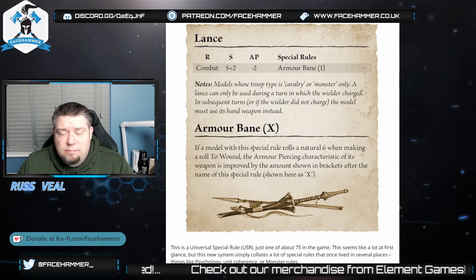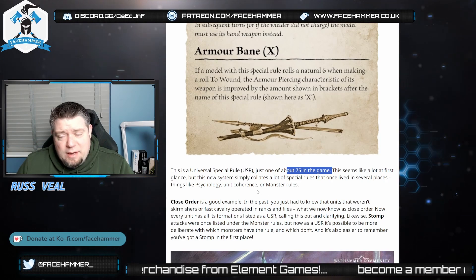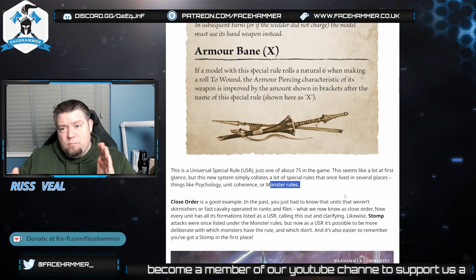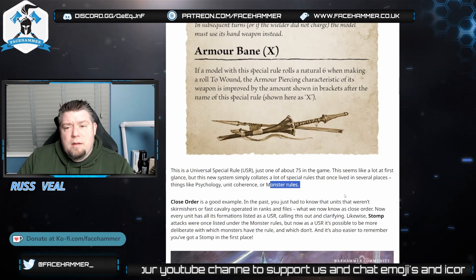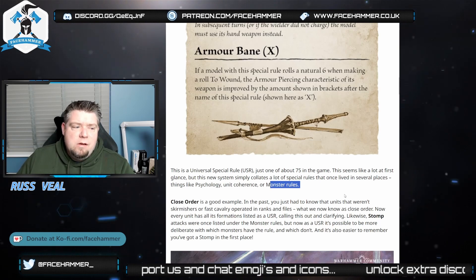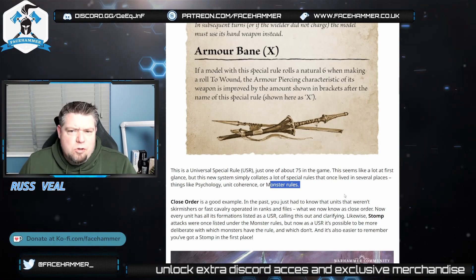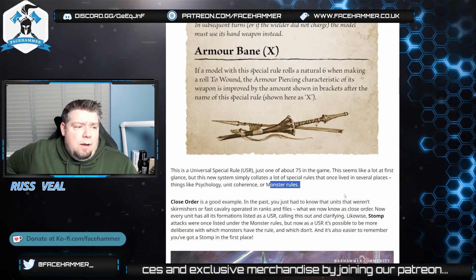There are about 75 Universal Special Rules in the game, which sounds like a lot, but you'll soon get used to them. They collate rules that used to live in several places — psychology, unit coherence, monsters. In the old book, fast cavalry had their own rules, monsters had their own rules. Now being a monster doesn't automatically give you stomp or a breath weapon — those are individual Universal Special Rules. That means you can apply them to non-monsters too, like a Screaming Bell with stomp.